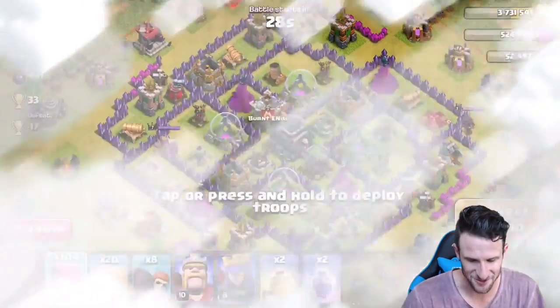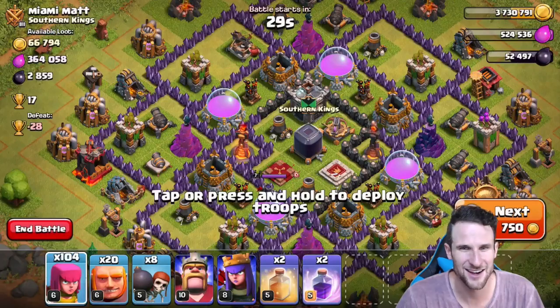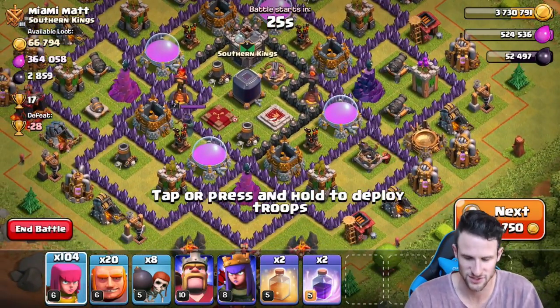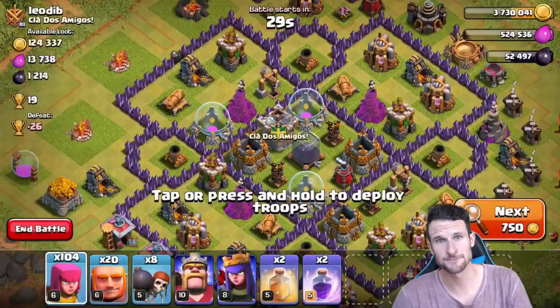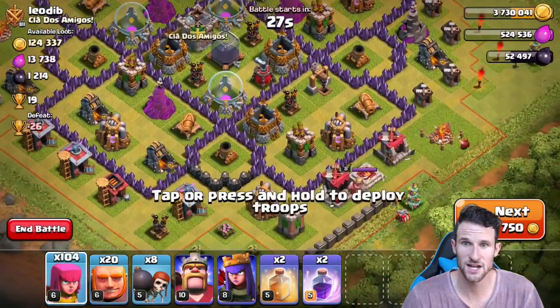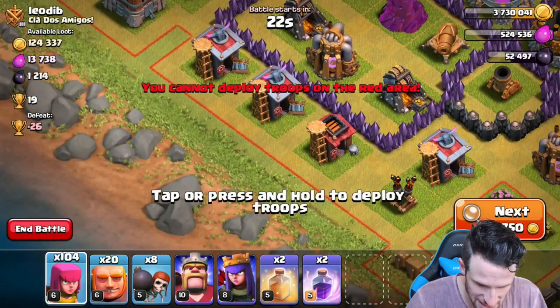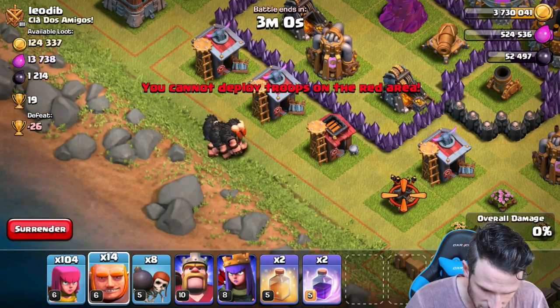This base - no, 441 dark elixir, we're going to go find a good base. No way, I can't mess with inferno towers in this strategy. Never mind, we won't be back in just a little bit - we're going for this one.